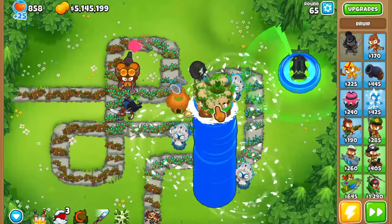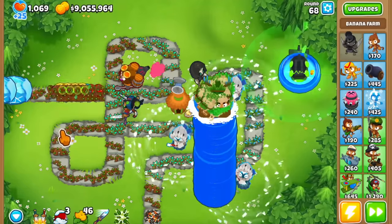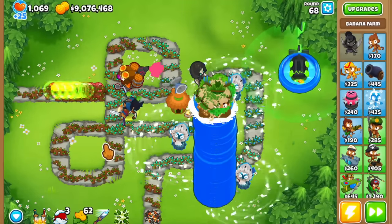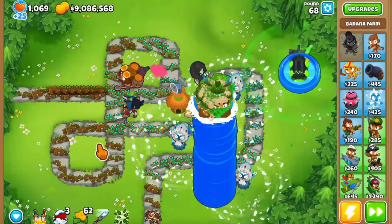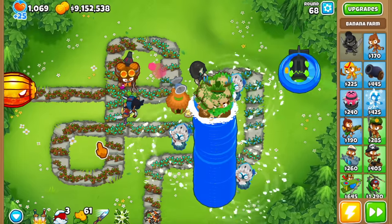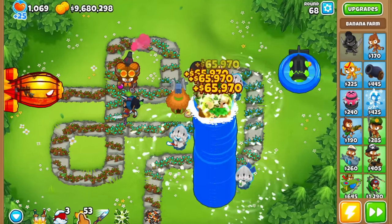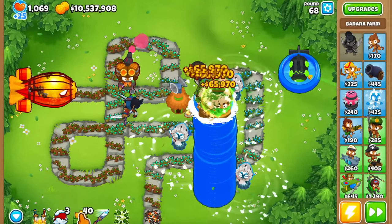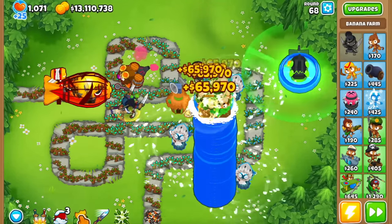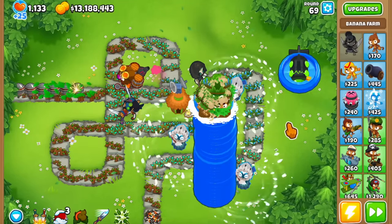As soon as these abilities come off cooldown, this is going to be my last ability run. We are at 9 million dollars - come on, this is just insane. It was 62 abilities. I placed a bunch more farms too. How much are we making now? $65,000 per single druid ability - that's insane. Let me start spamming this ability. We're at 10 million, 11 million, easily going past 12 million. Can we even hit 30 million? Yes! And there we go - that is the infinite money glitch.